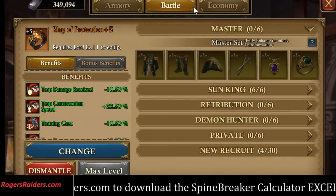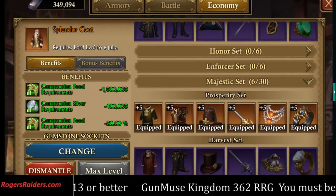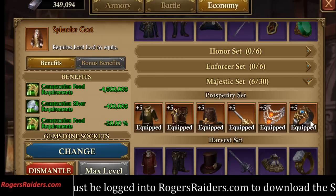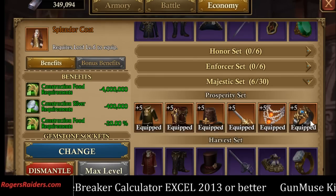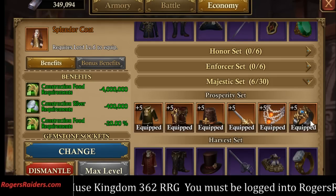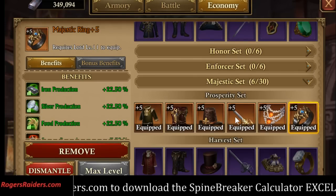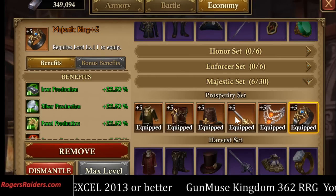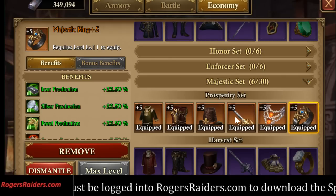The other place you want to be is in economy. You want to go down to the majestic set and you want all five of these things. I went in and plus-fived these things yesterday when the patch came out. I had millions and millions of ingots steel just laying around that I couldn't use because I was waiting for other stuff.